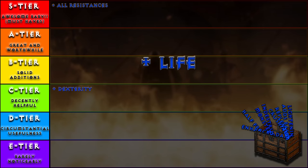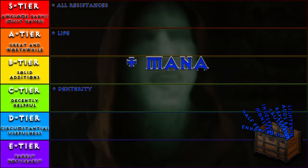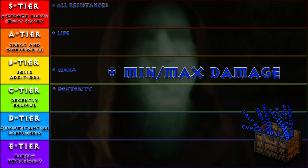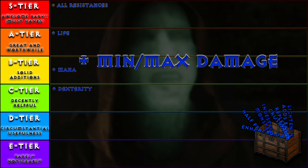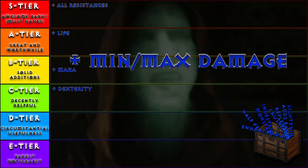Plus life — you need life to live. If you run out, you die. So adding more, especially in large chunks, is certainly A tier. Plus mana: adding mana can be deceptively helpful, being all your skills require mana to use, so adding more is generally helpful — B tier. Plus min-max damage: more damage is a good thing, and since it's added to your base damage, it's always a great addition. A tier.